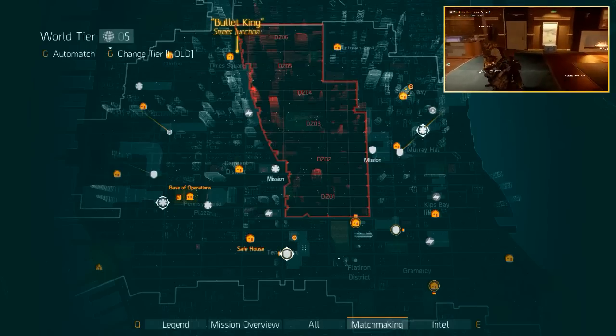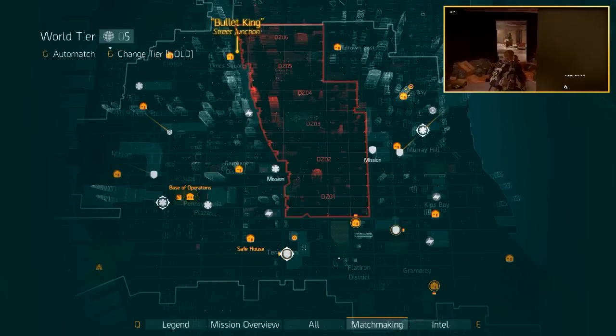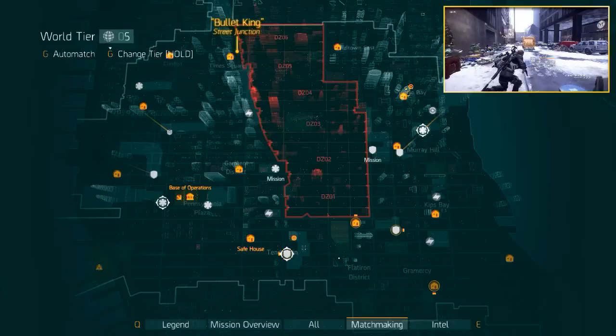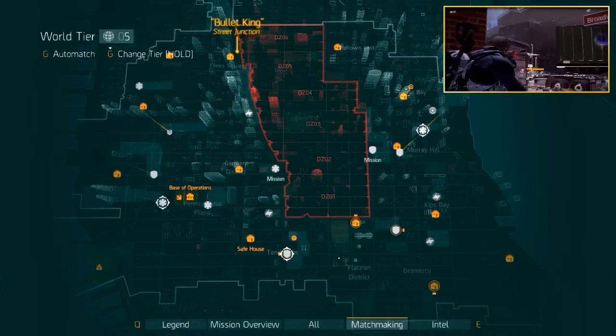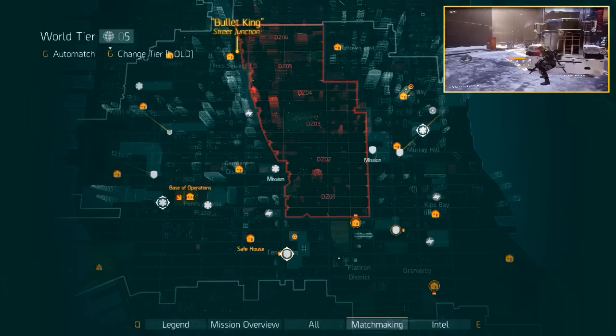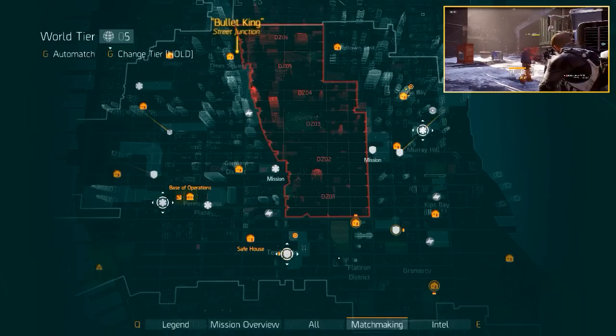For Bullet King you want to fast travel to Autumn's Hope safe house. Walk out the safe house and take a right until you reach the street and go left. The first junction you run into after this is where you'll find Bullet King and his dogs. There are some vantage points, but since he isn't very hard to take down if you're decently built, they aren't worth mentioning.